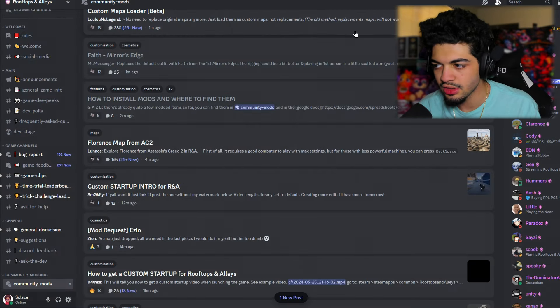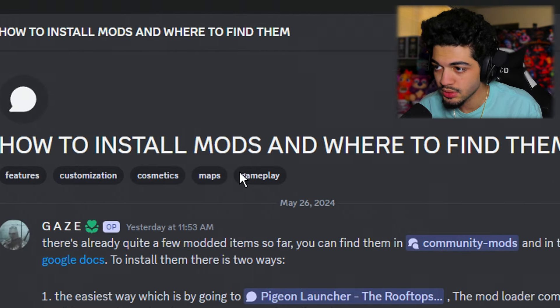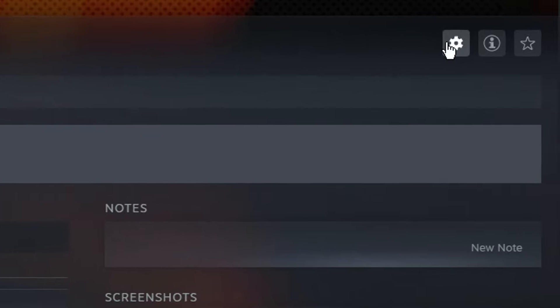There are two ways to install mods: one is manually installing them, or two is using a mod loader. You can find both methods in the 'how to install mods and where to find them' guide. Here's how to install mods manually.